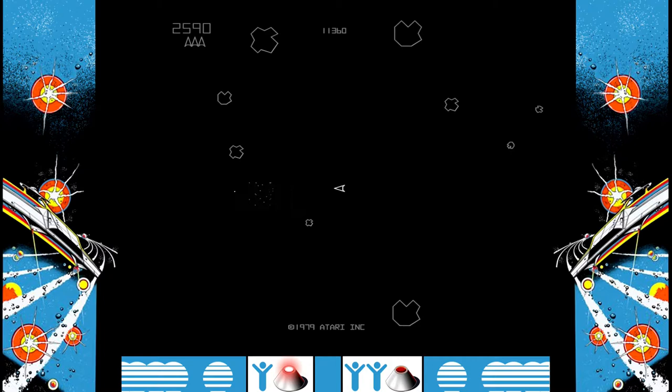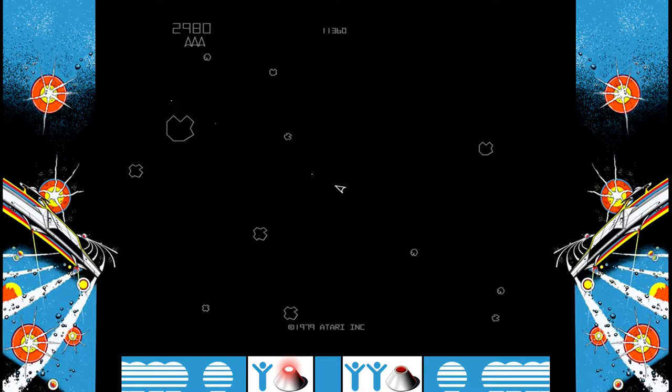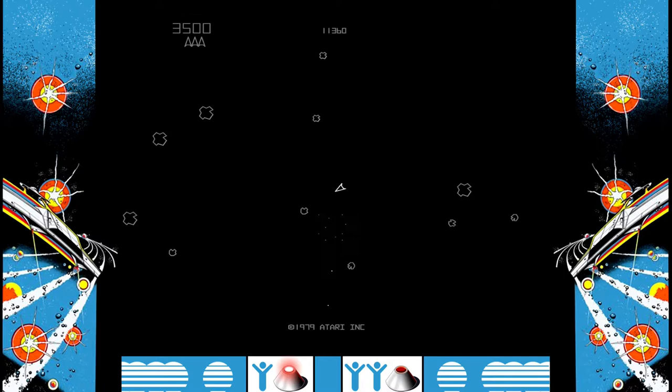I tend to prefer the purest possible presentation when playing these games — making them look the best they possibly can, rather than necessarily exactly how they looked back in the day. Different people feel different things about that; I know there are a lot of people who really like scan line filters, but I've never been a huge fan of them. The controls are nicely customizable too. I'm using a Nintendo Switch Pro controller, which feels very nice — a responsive D-pad and nice clicky buttons. You can use the analog stick as well, but given the digital nature of movement in Asteroids, you probably won't get any real benefit from that.